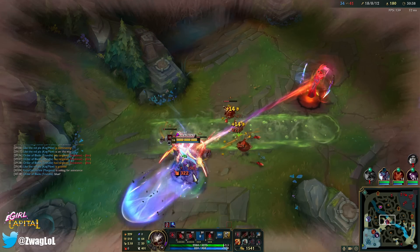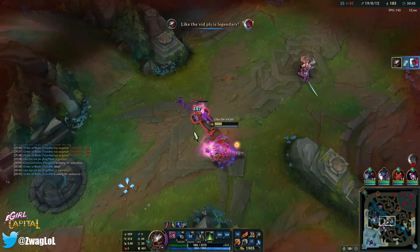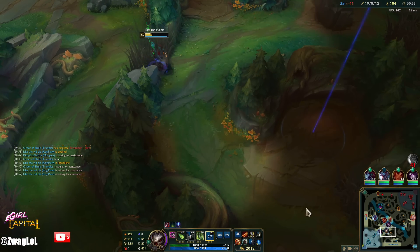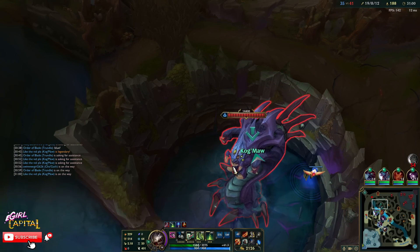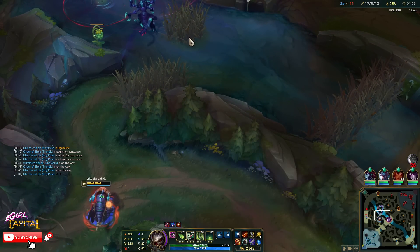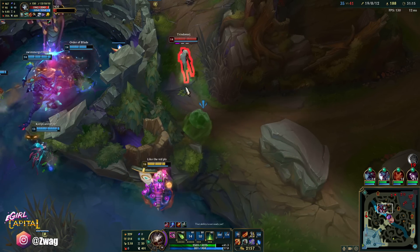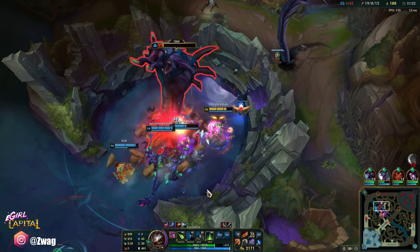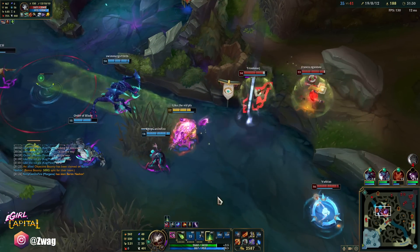Oh my god, I fat-fingered Flash — that's so unfortunate. I still win this. Probably going to get Shacoed. Go get red. We need to go to Baron — I could heal off this. Hopefully Trundle can hit his smite. I'll try and kill Shaco. This dude is just twice as fast as me — what am I supposed to do? He didn't even smite it. Everybody's running.